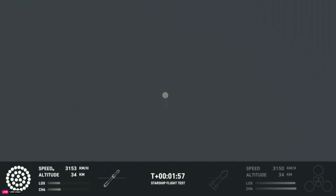The sea level engines will be splayed, pointed out at about a 15 degree angle. So if you look close and we get good tracking, you might be able to see those center engines right after. And those six engines will push Starship off of the booster.